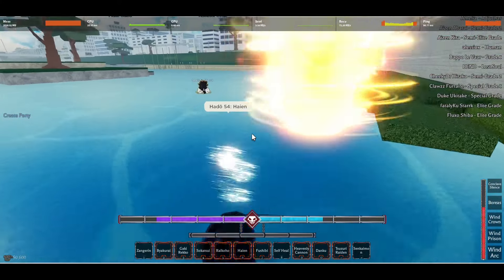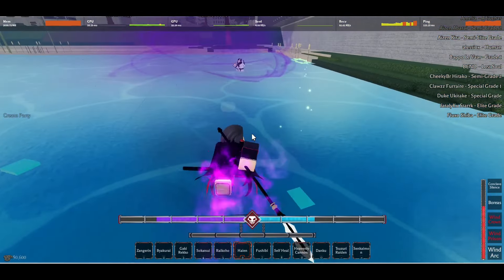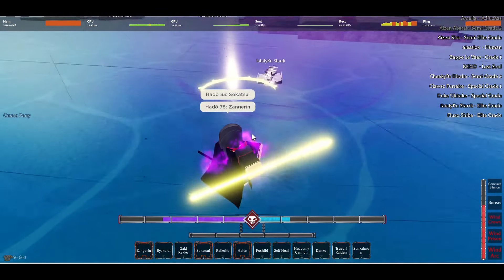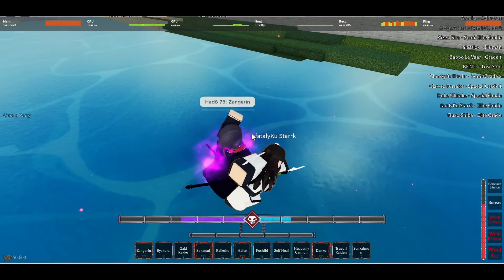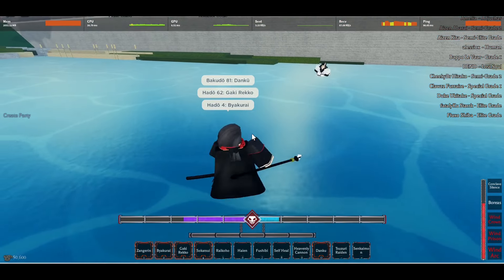In terms of Dual Blade, specifically in Bankai it has the little Bushogama, which is perfect for Wind or Water. If Water uses the Whirlpool, you can Bushogama inside of it while using Haiyan on top of that — that's a blender. With Wind you have the tornado move, Haiyan on top of that, and Bushogama in there — perfect synergy, amazing. Everything else that I didn't mention is probably shit.